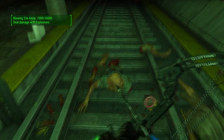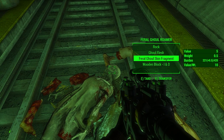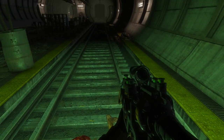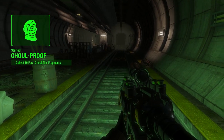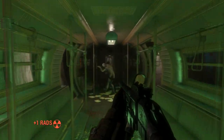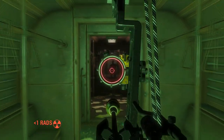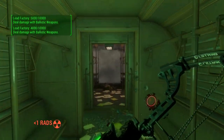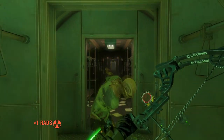Starting the quest is fairly simple. All you have to do is take down some ghouls, and a few of them will have a feral ghoul skin fragment on them. When you pick up one of these fragments, a quest called Ghoul Proof will start. The next step is to collect 10 skin fragments, so go off and find some more ghouls until you get 10.